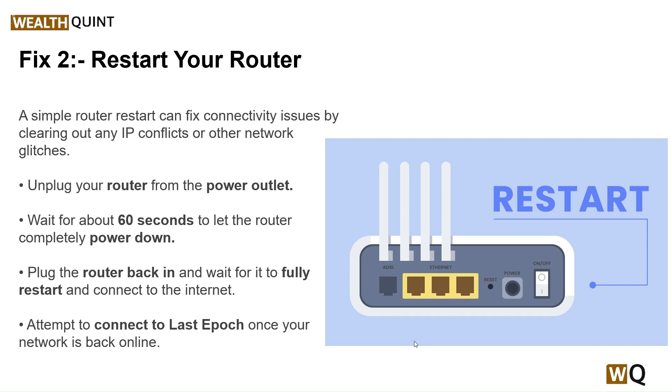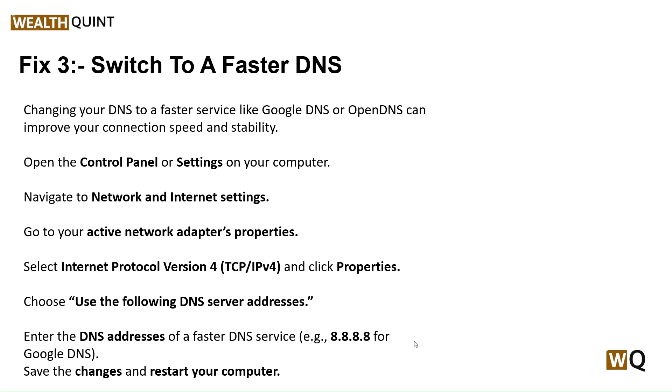The third step is to switch to a faster DNS. Changing your DNS to a faster service like Google DNS or OpenDNS can improve your connection speed and stability. To do this, open Control Panel or Settings on your computer, navigate to Network and Internet settings, go to your active network adapter properties, select Internet Protocol Version 4 (IPv4), and click Properties. Choose 'Use the following DNS server address' and enter the DNS address — for example, 8.8.8.8 for Google DNS. Save the changes and restart your computer.